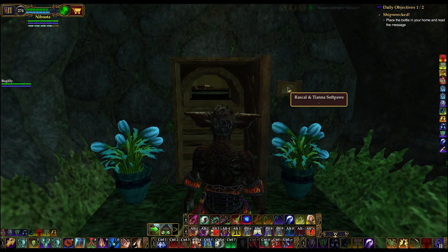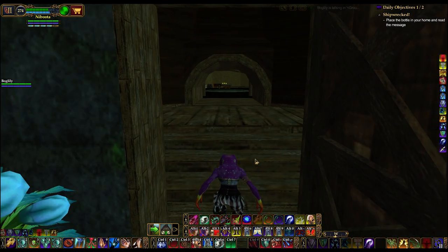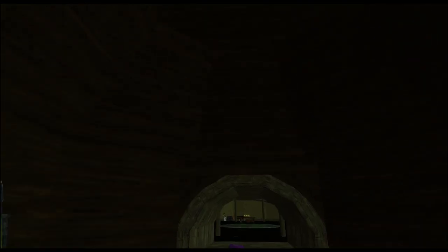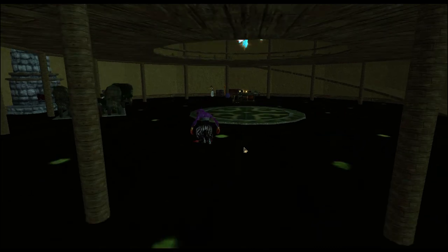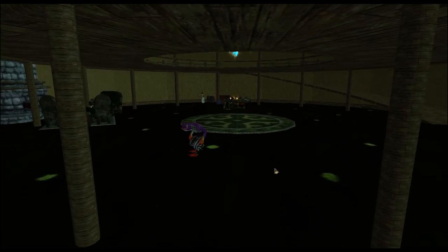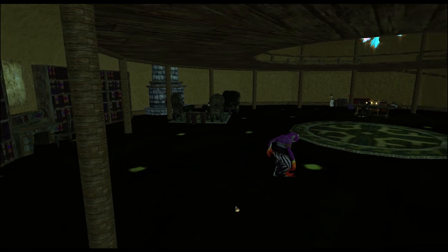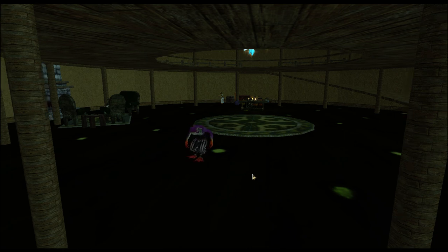This one is Rascal and Tiana Softpaw's home — it's either her parents or her parents-in-law. She doesn't have any books out yet; she said she was going to put those out once she was done. What I wanted to do was give it kind of a dated feel. When I think of the 70s — because I grew up then — I think patterned carpets, wood paneling, and earth tones.